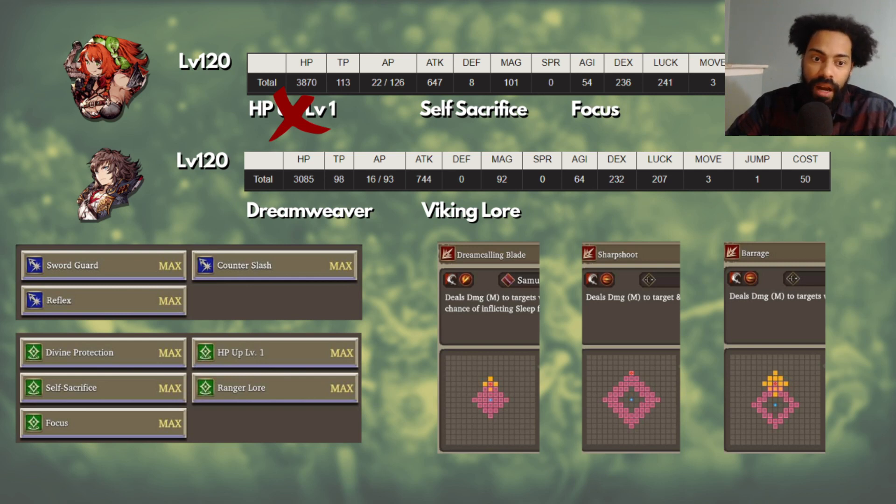Ranger Lore gives a Range +1. I also wanted to walk back that Sword Guard is actually a reduction of physical damage, so that might be useful. But when you have Reflex in your choices, you just pick Reflex. With Self-Sacrifice, you have to be careful because it lowers all of her attack-type resistances, which hurts her as a bruiser. Both Focus and Ranger Lore are going to help your ranger damage output, so the choices are Self-Sacrifice and Focus, or Focus and Ranger Lore.